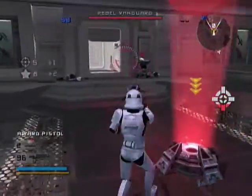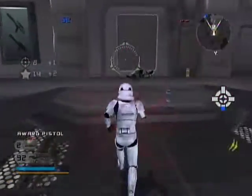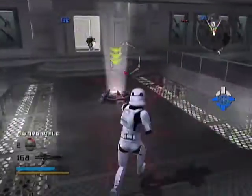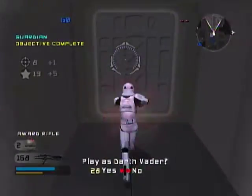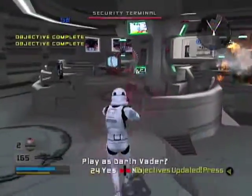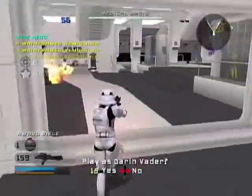Slow down! Hold on! Head to the tech room. We'll need to take out the security mainframes on the bridge before we can gain access to the rest of the ship.